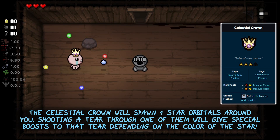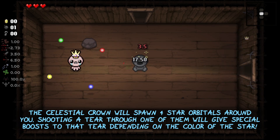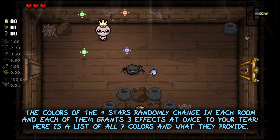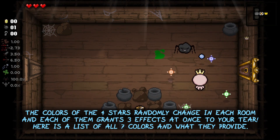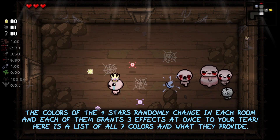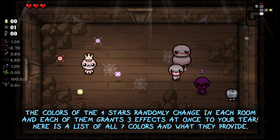The Celestial Crown will spawn 4 star orbitals around you. Shooting a tear through one of them will give special boosts to that tear depending on the color of the star. The colors of the 4 stars randomly change in each room, and each of them grants 3 effects at once to your tear. Here is a list of all 7 colors and what they provide.